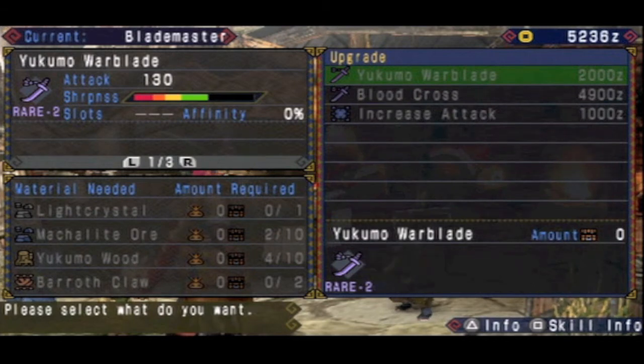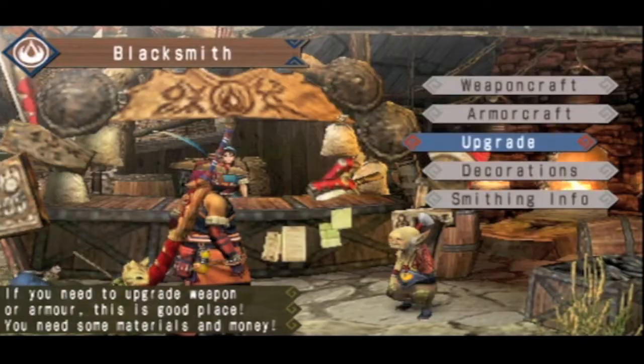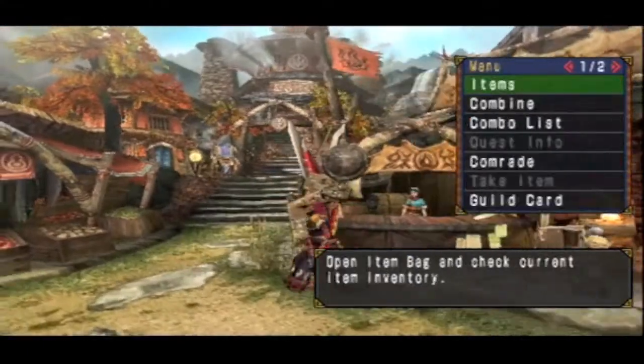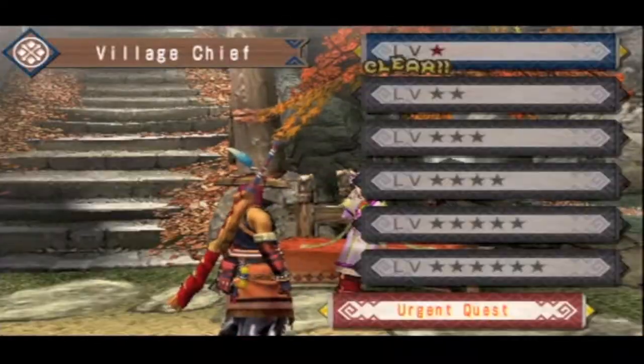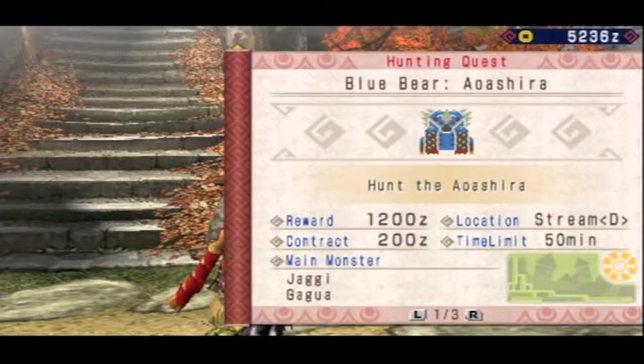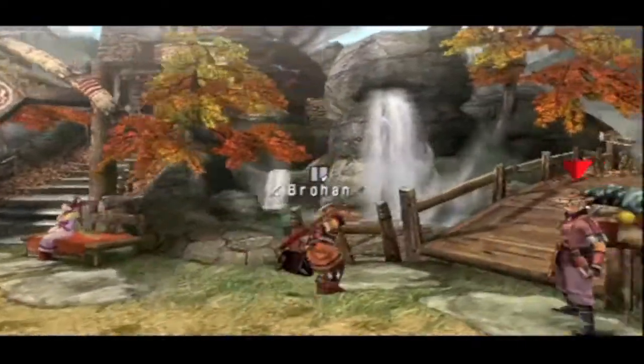Once we kill the Ayoshira, which is the urgent quest, we move up to the second star quest, so Bloodcross will have to wait. I think I'm going to go with the Yukimo Warblade, or even after I kill Ayoshira I can get the Ayoshira Blade, which is good — it branches into a bunch of other longswords as well.